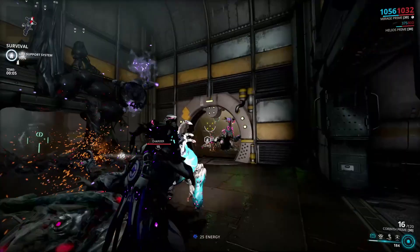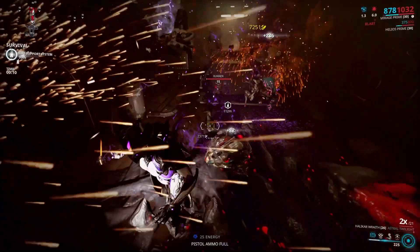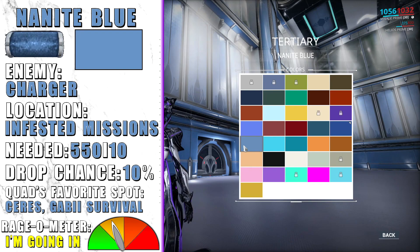Nanite Blue has a low chance to drop from Chargers, which are the most common enemy in any infested mission. This pigment really shouldn't be a problem — just do an endless infested mission and you should have more than enough.